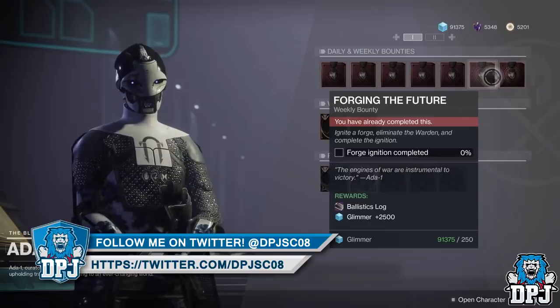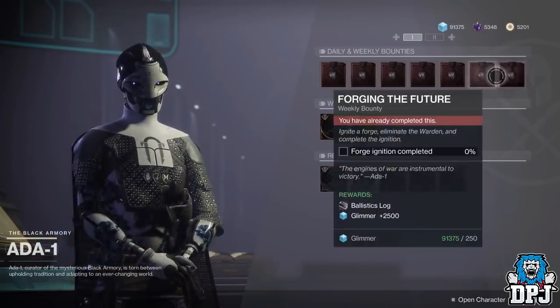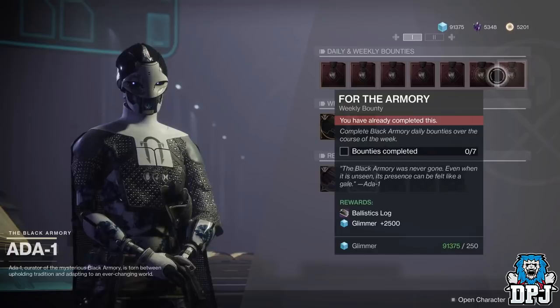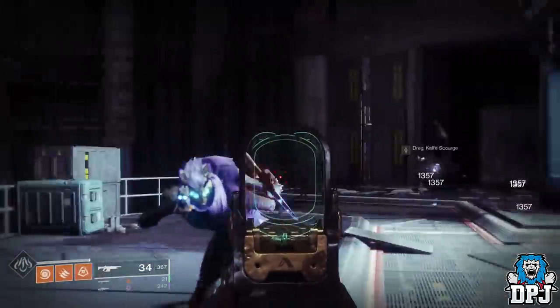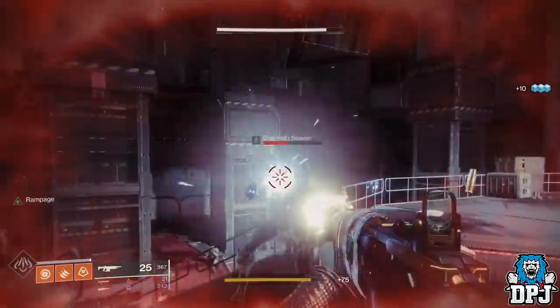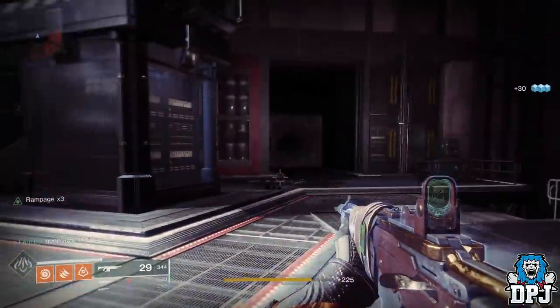At the moment the Joltun has only dropped in the latest Bergusia forge, but there were reports of people getting the Luminarch exotic bow from other forges other than the Izanami forge which it was released alongside. So don't quote me on stating the Joltun is tied to the Bergusia forge, but at the moment it's the only place it has dropped.